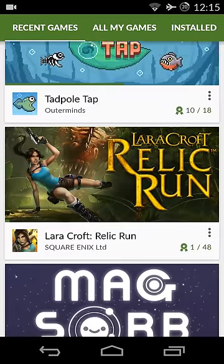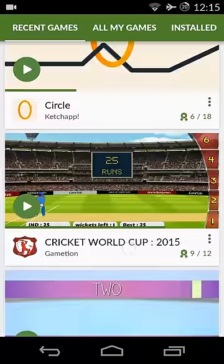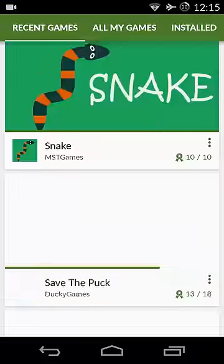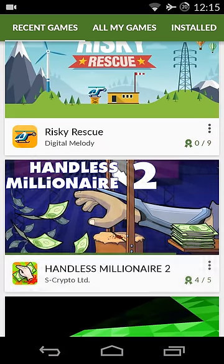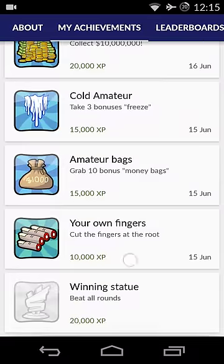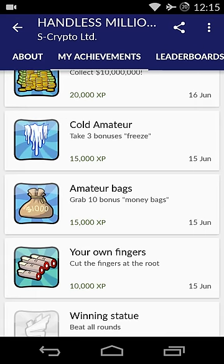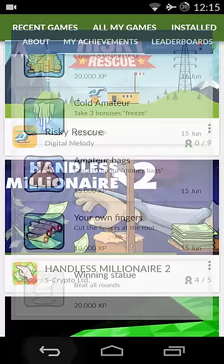Just check out my Google Play Games profile and you will be able to understand what all you have to do. I'll soon be putting up a video showing what has to be done to mod games. For example, I modded the game Handless Millionaire using Lucky Patcher — I set up a payment gateway bypass using Lucky Patcher — and from that I unlocked all four achievements for 80,000 XP.